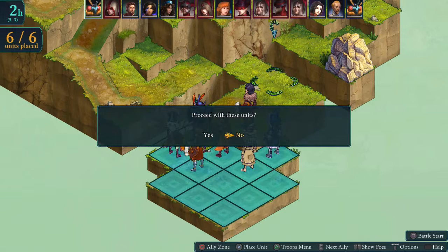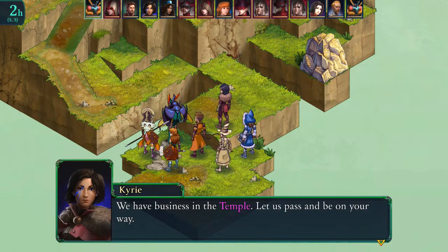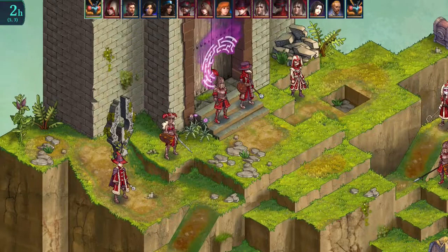We have business in the temple — let's pass and be on our way. As sell-swords we don't always have the most honourable contracts, but we do honour every contract we take. Then: defend yourselves.